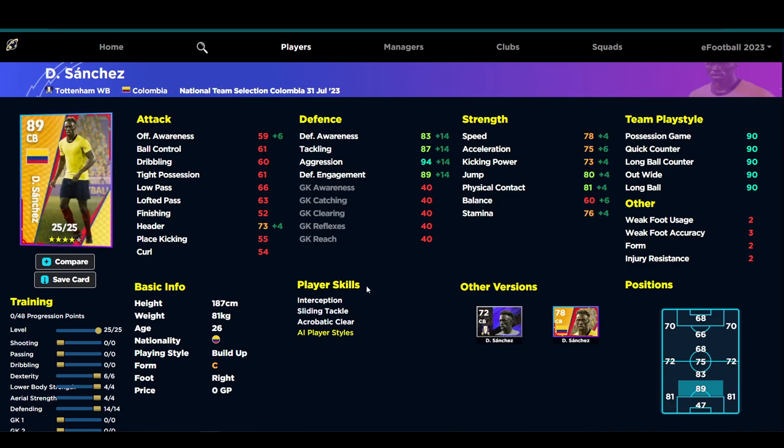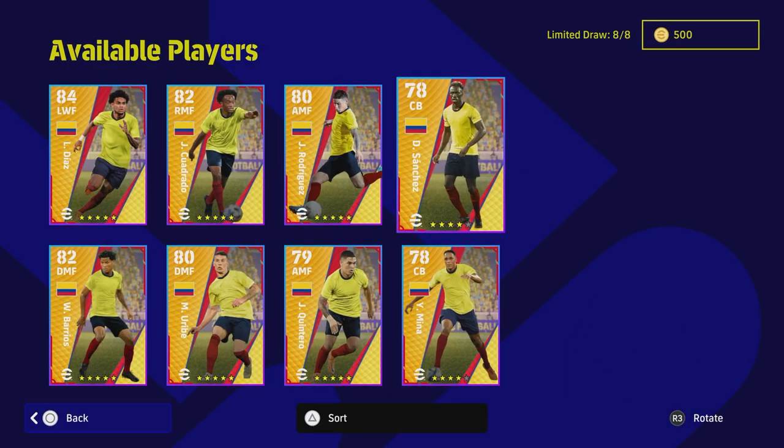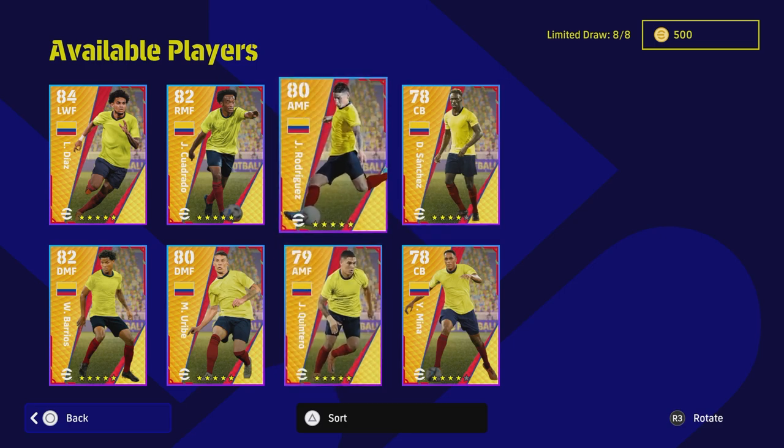The same can be said for Sanchez — from Spurs — he goes to 89 overall. Apart from his lack of player skills compared to other center backs, he's listed as a build-up player and the standard form is a bit of a killer. But his speed, acceleration, physical contact, and jump are really good, and he gets 94 aggression. You can see where Konami are training players — center backs are all about aggression, physicality, and a little bit of speed. It's just a pity these cards aren't really end-game type cards.